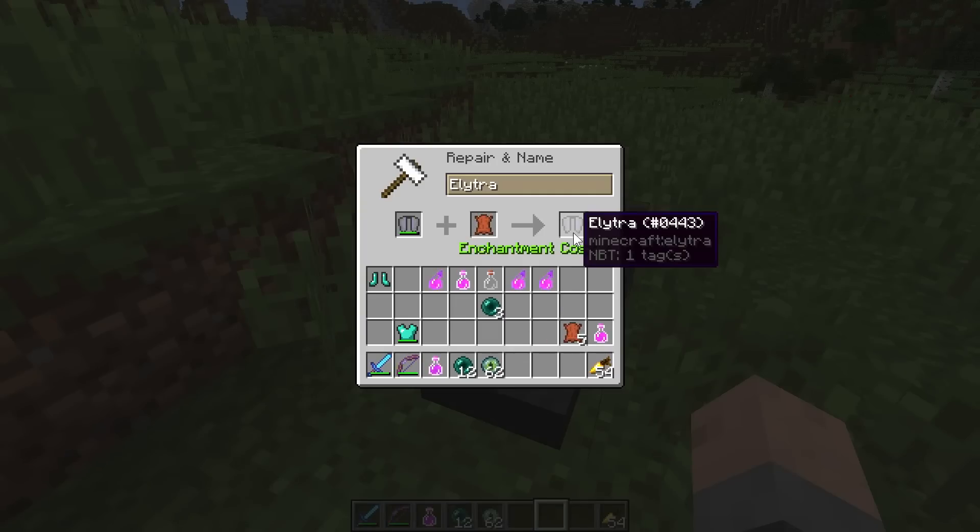You can also repair these in an anvil with leather. And that's all there is to learn about elytra, those beautiful wings. So go out there, find some in your snapshot worlds, and maybe this will all stay the same in the actual game in the future.